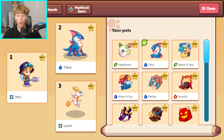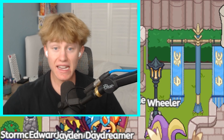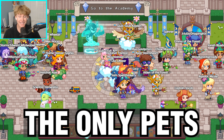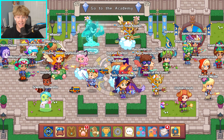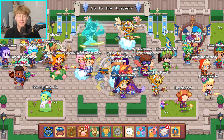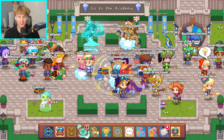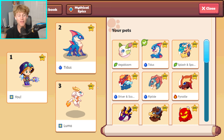I just bought a Prodigy account with every single epic ever released and today we're going to be taking on some of Prodigy's hardest challenges. The twist is the only pets I can use are epics, and if I lose a single battle in the video I have to give away the account to one of my subscribers. So let's get started — we're gonna start off with the first two epics: Titus and Luma.